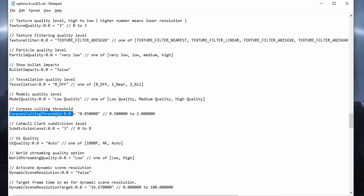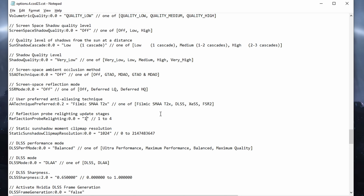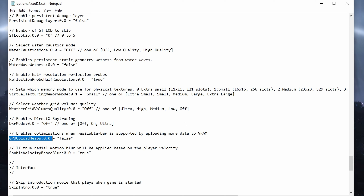Corpse culling threshold has no impact in the benchmark, but in a real game with live players it might provide a slight boost by affecting the distance at which corpses are rendered — though I can't quantify the exact gains. Reflection probe relight has an ever-so-slight negative effect on performance at high values, but visually I couldn't see any difference when modifying it. My recommendation is to set this to 1.